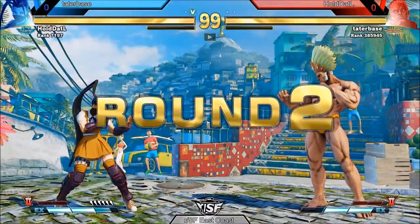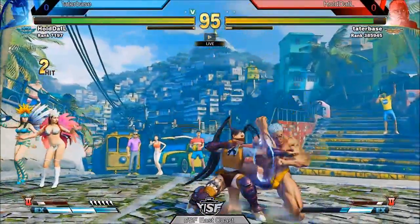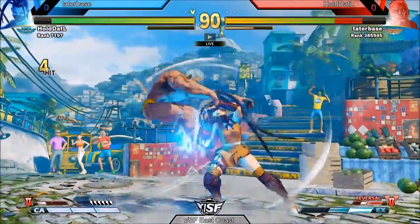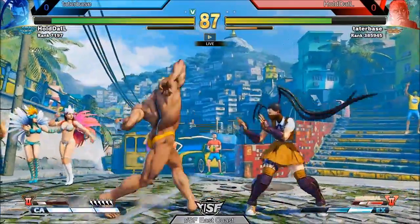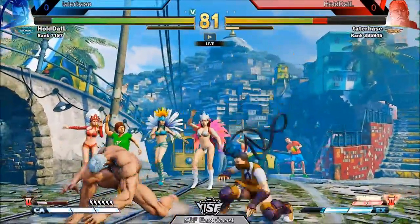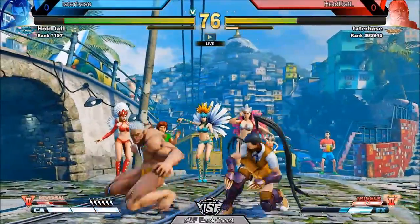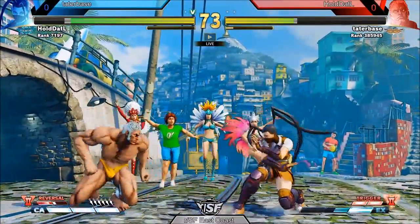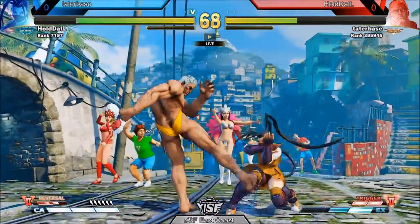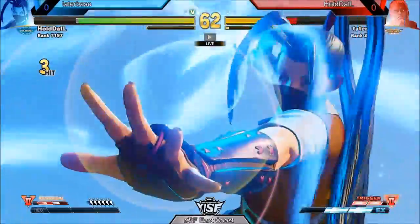Round two — Tater Base needs to make some adjustments. A good challenge on the walk forward from Hold That L, not ready. But the second sweep a little bit too close. Hold That L with a bad punish into a bad hit confirm. Hold That L still, despite the lack of hit confirm and no punish at Tater Base. Hold That L still with a bit of a weak anti-air, throwing those buttons out in the neutral, almost getting the jump in over that D-skill. But Hold That L just does it — kick buffered into the critical art.